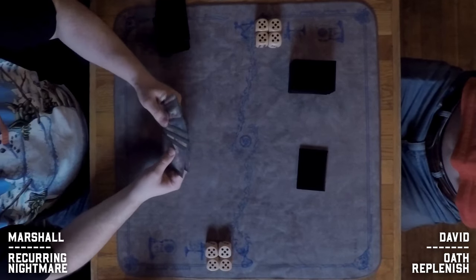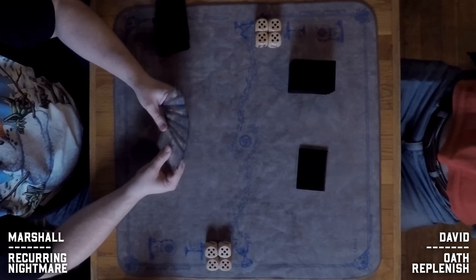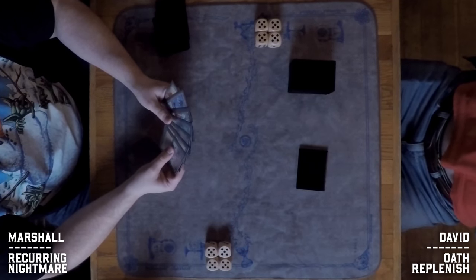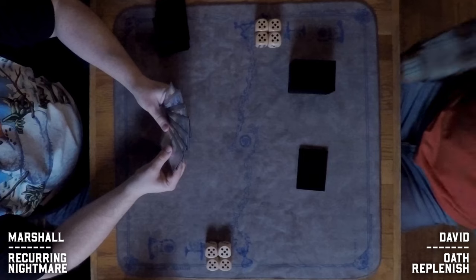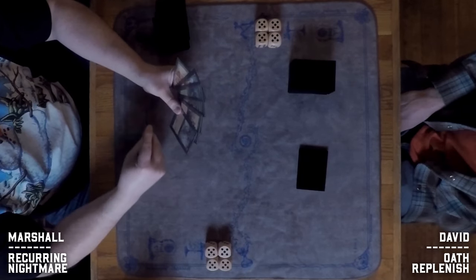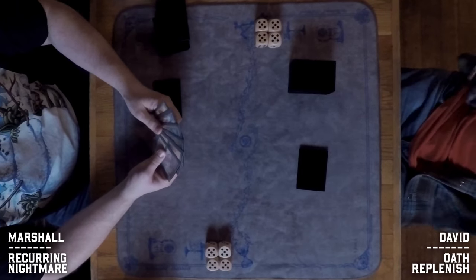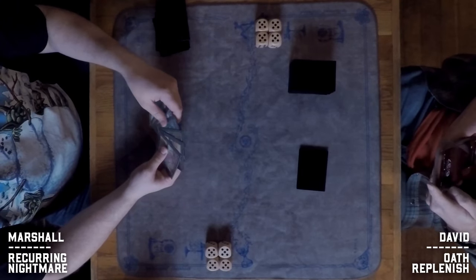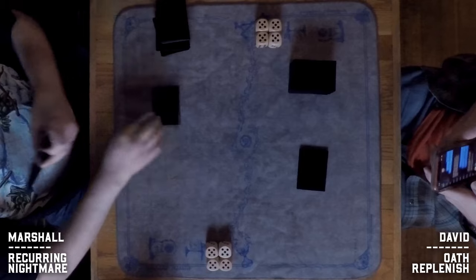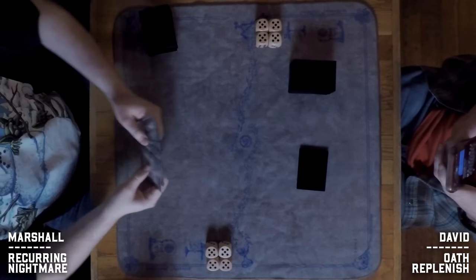On Marshall's side we've got at least one City of Brass and a Recurring Nightmare, and I think maybe some Birds. After deliberating, Marshall puts one card back and keeps his six.